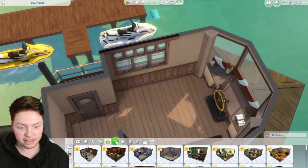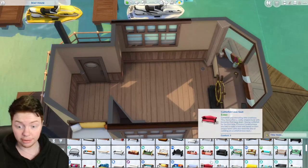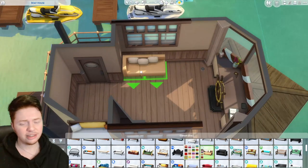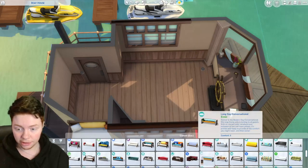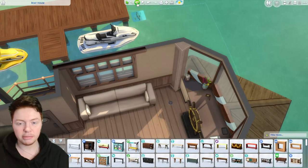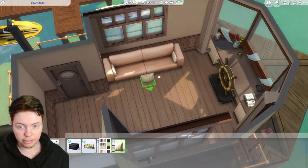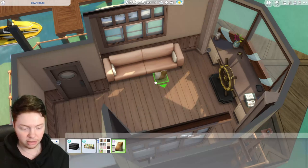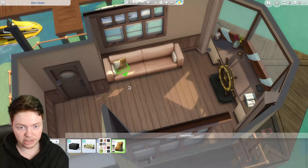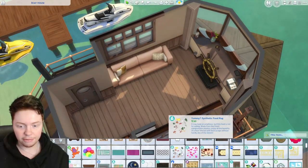I want a nice comfy sofa over on this side. We want comfy but not too modern — something like this works quite well. I want a little side table over here too. Let's add some colour — we'll go with a nice peachy tone and add some pillows for more colour. We've got yellow or pink pillows — I think these pink ones might work well. I'll grab those and angle them slightly on each side of the sofa, just to make it look a little more comfy and add a bit more colour.